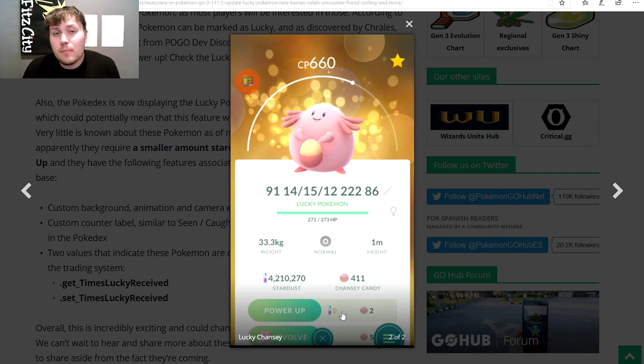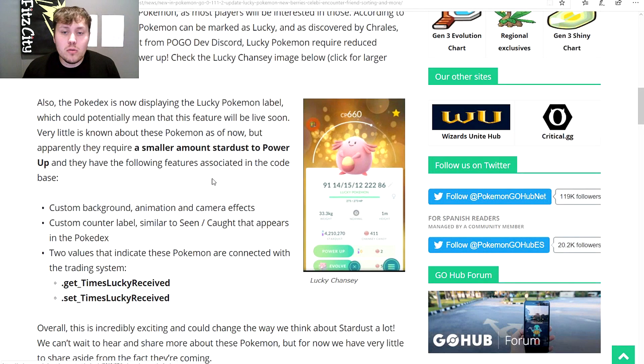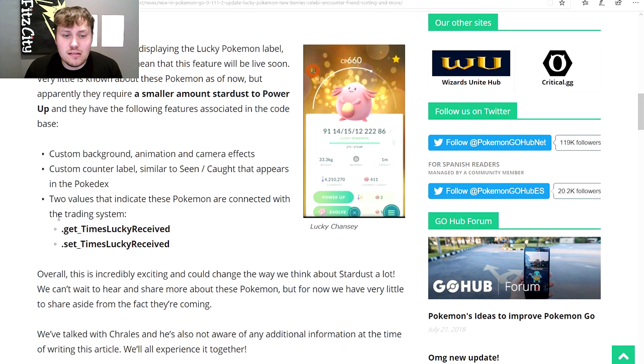Lucky Pokémon take 50% less candy to power up and 50% less stardust to power up. So when we hatch a Pokémon at level 20 — it normally takes 2,500 stardust — it would only take 1,250. And instead of two candies it would only take one. It seems like this is implemented with the trading system. There are fields like 'get times lucky received' and 'set times lucky received,' so trading Pokémon appears to be the way to get lucky Pokémon. Hopefully it also increases the chance of IVs going up.